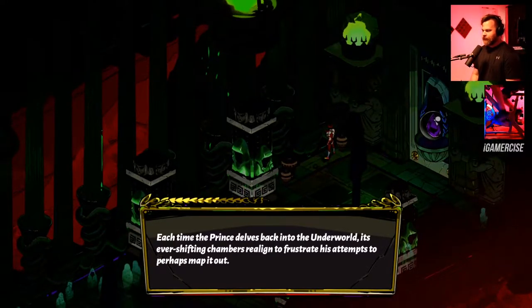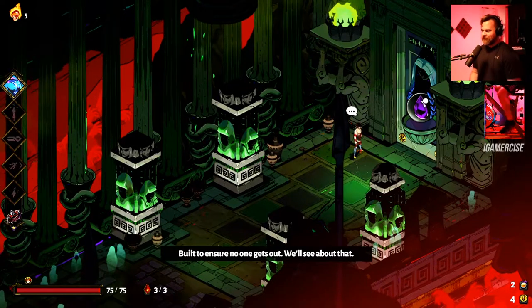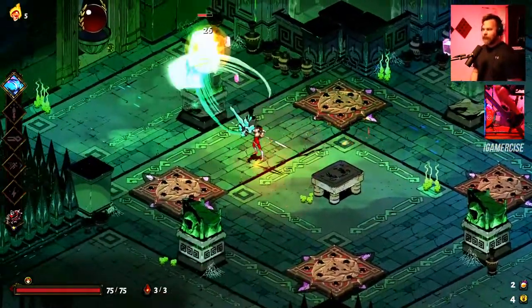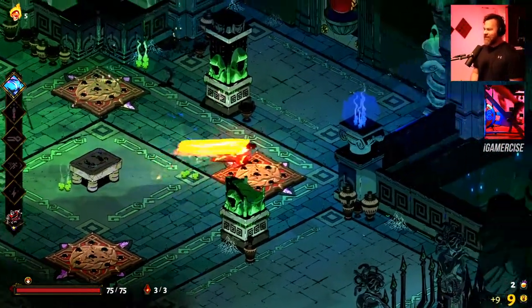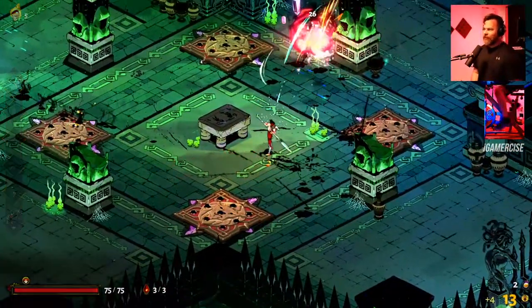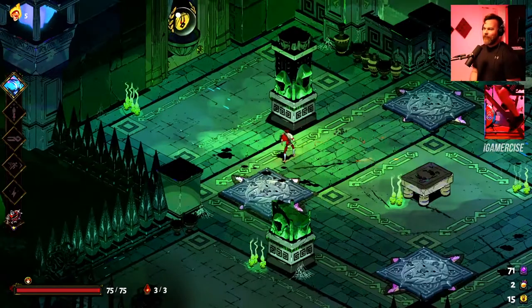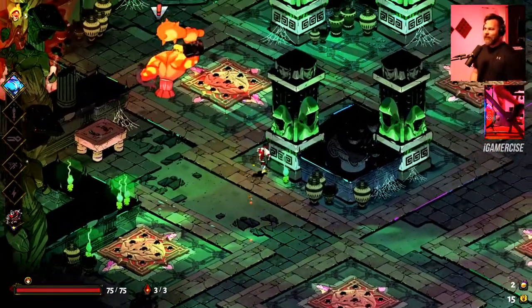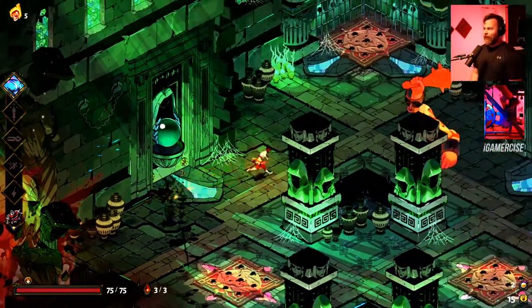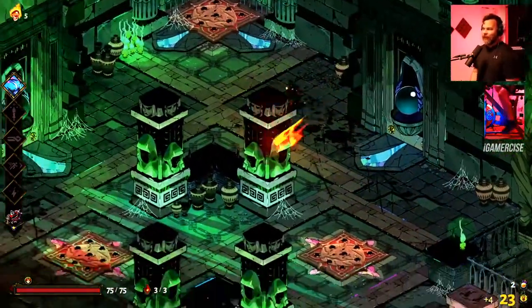Each time the prince delves back into the underworld its ever-shifting chambers realign to frustrate his attempts to map it out — built to ensure no one gets out. We'll see about that. At some point, who knows, I may have the run of my life. Once I get the fists I feel like I could legitimately make it to the end of the game, because the fists are super overpowered — it's like easy mode. Probably for good reason it's not available in your early runs, like 'here's easy mode after you struggled a whole lot.'